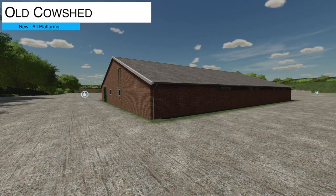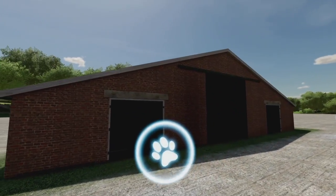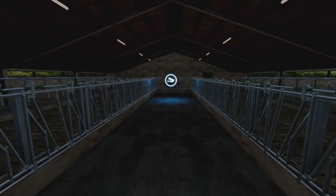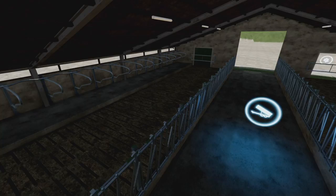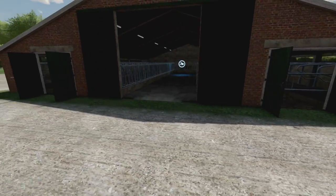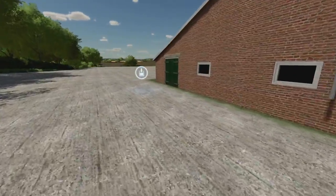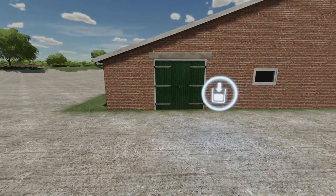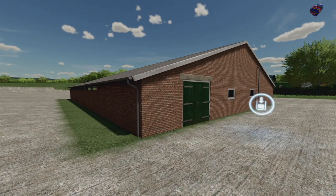Next up for all platforms we have the Old Cow Shed from Dutch Modding Inc. It's an older shed built around the 1980s with some openings here and there. I believe this was a mod for Farming Simulator 19 as well. It holds 35 cows and costs 70,000. It's only 10 slots so it doesn't take up a whole lot. All triggers are marked very clearly, and there is one trigger around the back side as well.